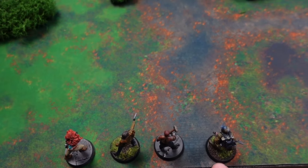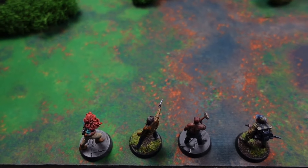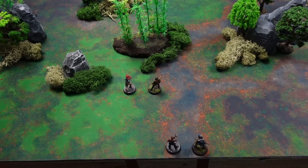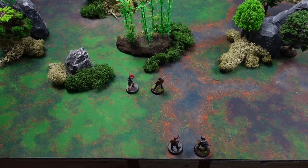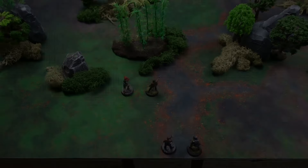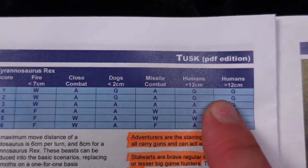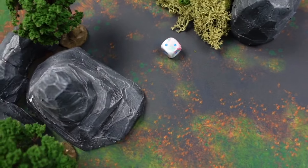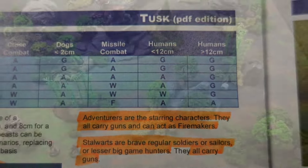I'm playing at 28mm so I switch centimeters for inches and everything works beautifully. I'm going to move both my adventurer on the left and my stalwart beside her. After movement, anyone who can shoot would do so. Since I don't have shooters ready yet, we go to the Tyrannosaurus behavior chart. We go across the top until we find the column that fits - humans more than 12 centimeters away - and roll a d6, getting a two.